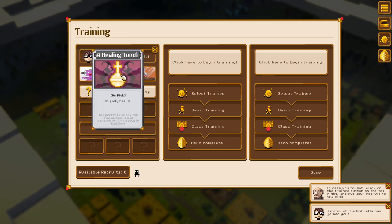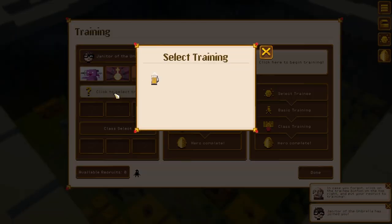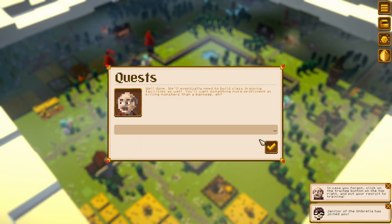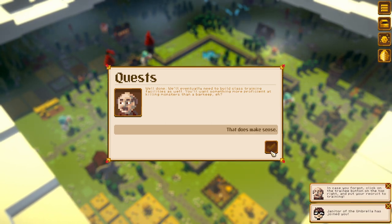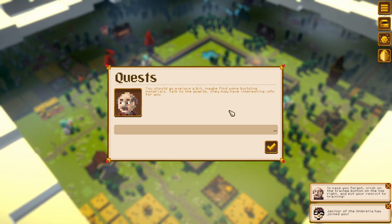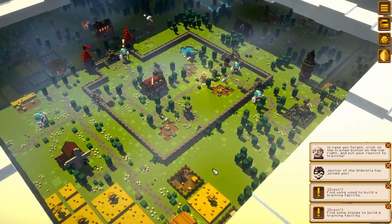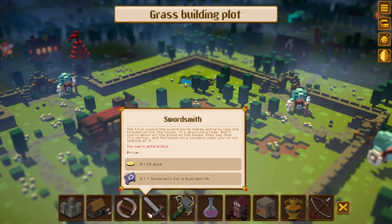On pick, heal eight. On pick, gain one forgotten potion. Click to select training. Well done — we'll eventually need to build class training facilities as well. You'll want something more proficient at killing monsters. You should explore a bit, maybe find some building materials, talk to the guards. There's a whole city-building element to this game! Grass building spots — we can build all kinds of places. I won't lie, I find this very entertaining.